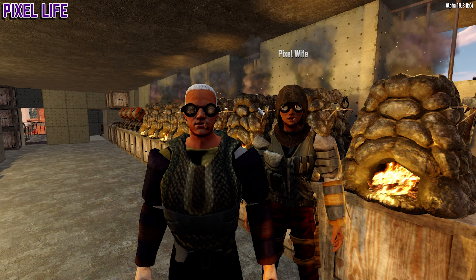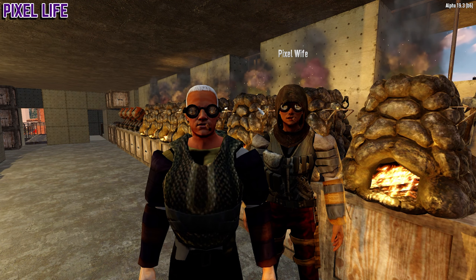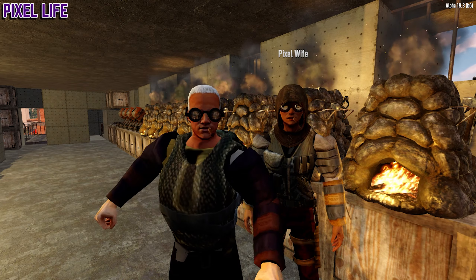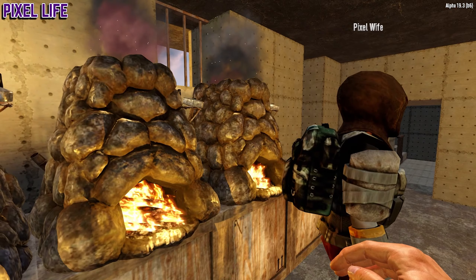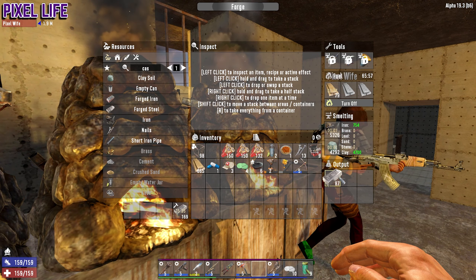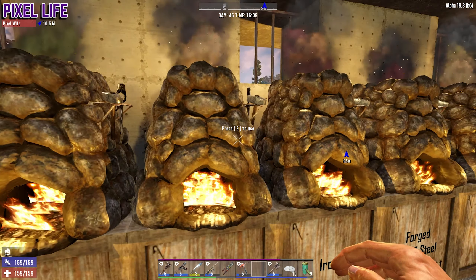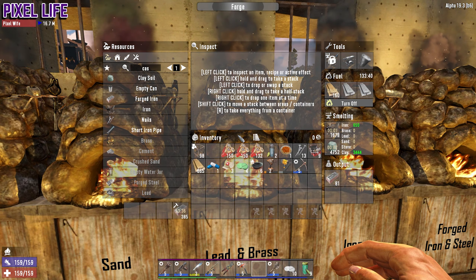Welcome back ladies and gents to a brand new episode of 7 Days with Pixel Wives. As you can see behind us the forges are well underway and manufacturing like crazy. We'll just show you very quickly what it all looks like. Every single one of these is now crafting something. Right here we are crafting steel, and this one as well. Already the screamers have started, which is ridiculous, because I was going to handle them whilst doing this little intro.